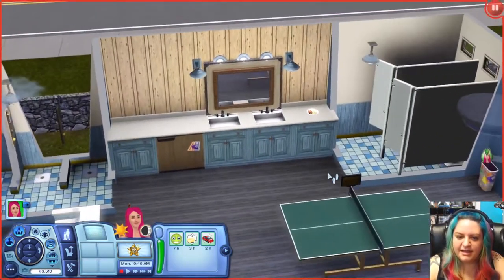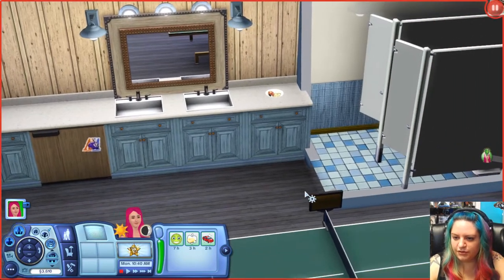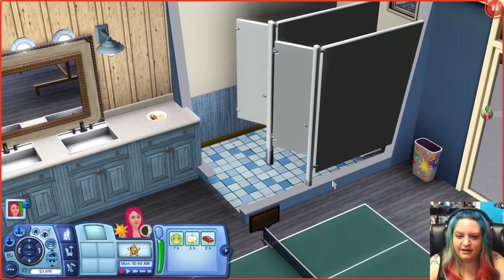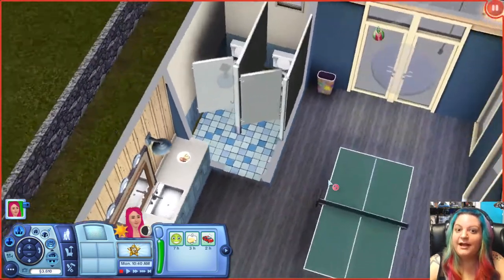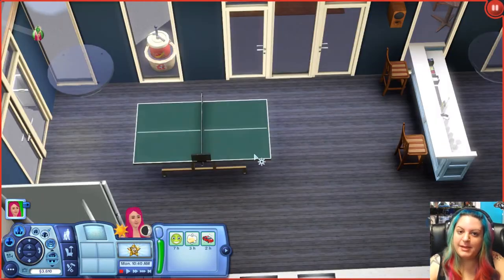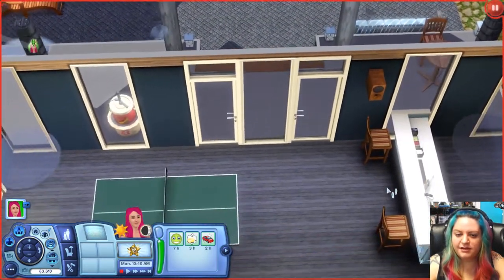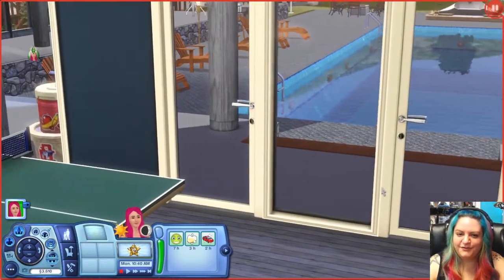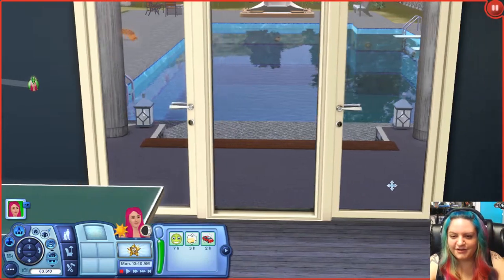A kitchen area — gosh, this is very realistic. It looks like a real dorm. I never lived in dorms; I had my own house and commuted to school, but I have seen dorms and yeah, this looks pretty realistic. There's a ping pong table for gaming, which is awesome, some speakers on the wall so you can listen to music, and oh, look at the view into the pool — that's a beautiful view. I would definitely hang out here, grill some hot dogs, go for a dip.